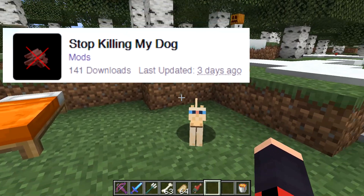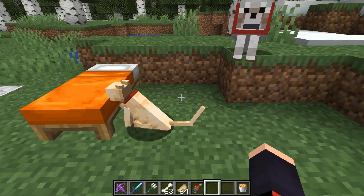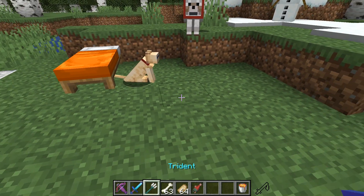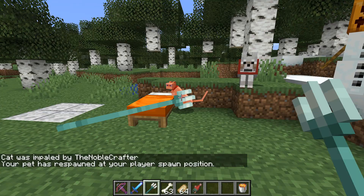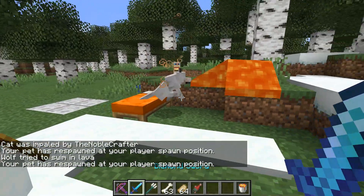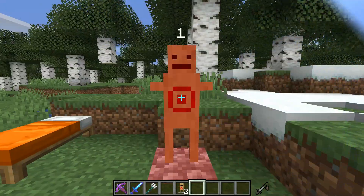Coming in at number 7 is a mod called Stop Killing My Dog. Are you tired of having your wolf killed by skeletons? Don't want your horse to jump into lava? Ocelot got hit by a weather effect? Well never fear, Stop Killing My Dog is here. If your pet dies, it will automatically respawn at your bed or the world's spawn. A death message will also be displayed in chat with the cause of death, just like a player death. In addition, this mod will stop you from hurting your own pets.